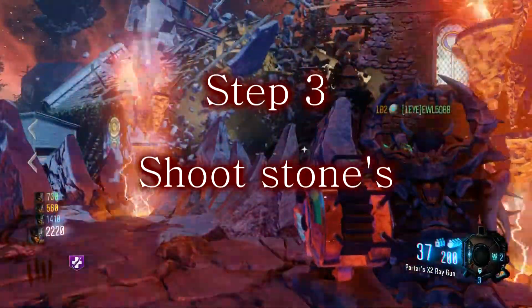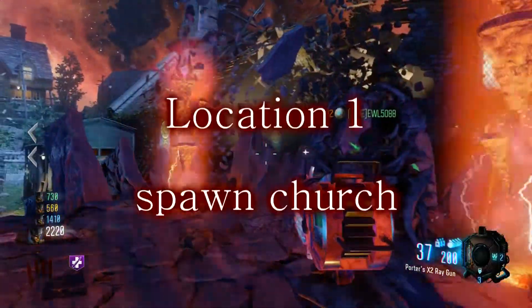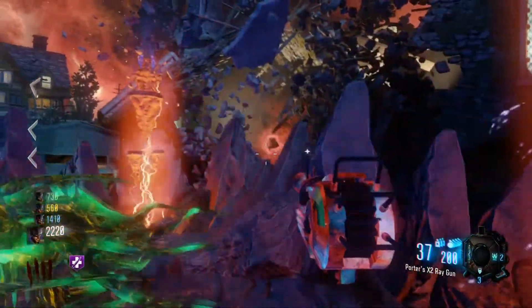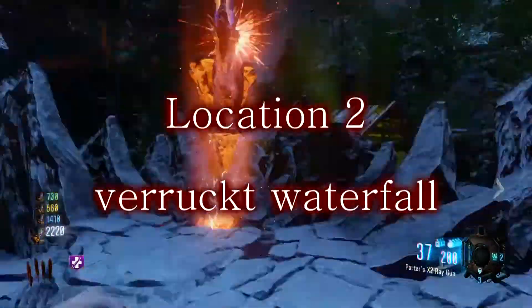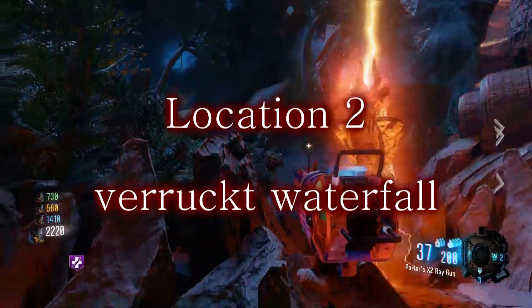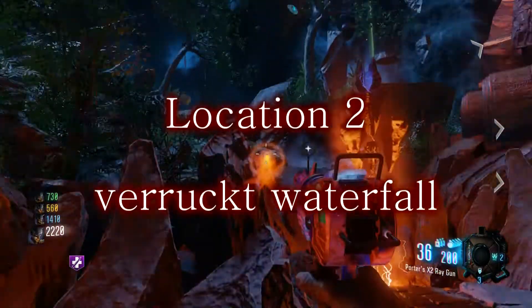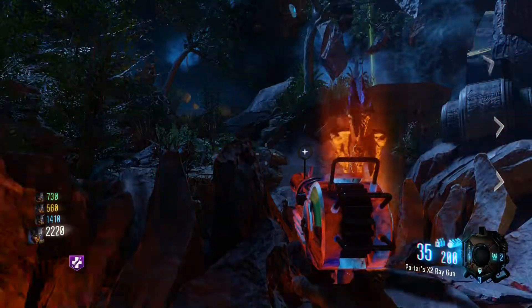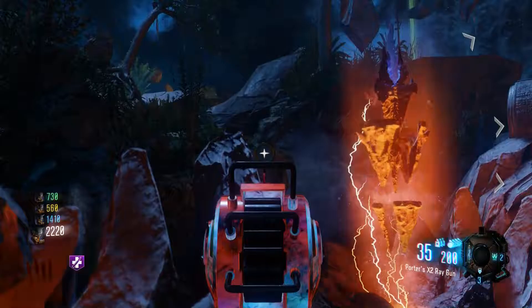Once that one's in, it activates the next step — the stones. You have to have a Pack-a-Punched gun to break the stone, and then a Pack-a-Punched Apothecary to pull the bone in. Once you break the stone it turns into a bone. First location: Spawn Church. Second location: for Richthofen, in the waterfall right by the corruption engine when you exit — it's kind of hard to see but it's over there; I believe that's the hands.